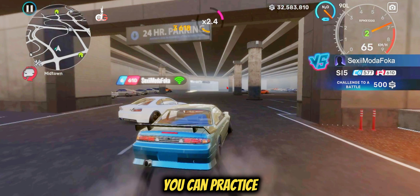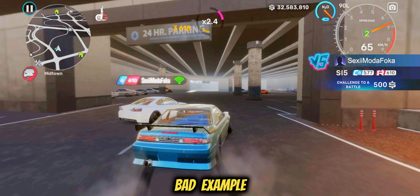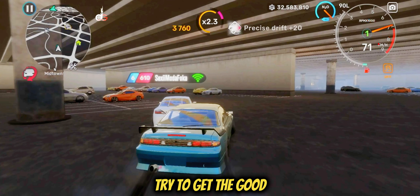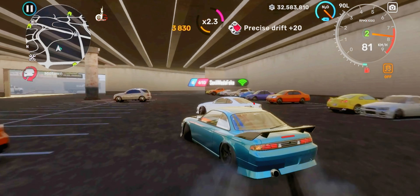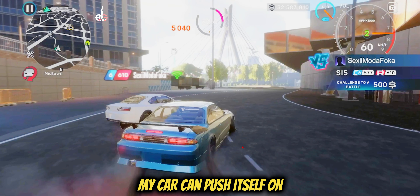Proper practice makes perfect. You can go around doing the bad example I showed you for a whole year and it won't help you. One more thing: try to get good with your gear changing. At this example, I know I have to slow down after this transition, and I know my first gear has enough speed range to help me get on his door. So I drop the gear, and because I'm slower with more power, my car can push itself onto his door way better.